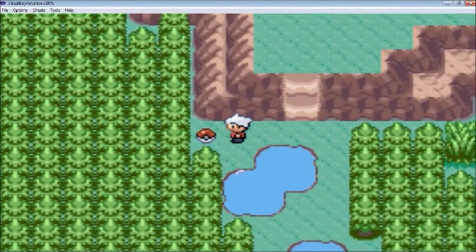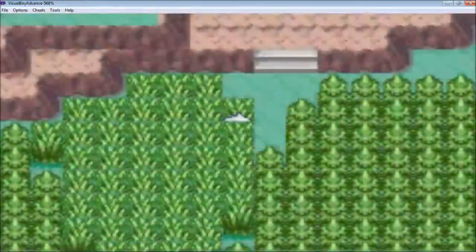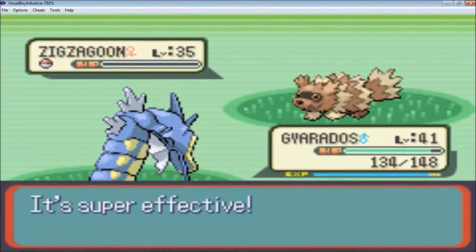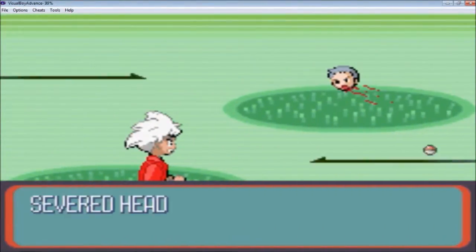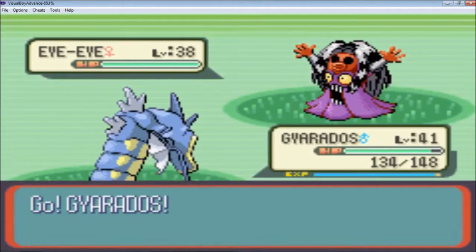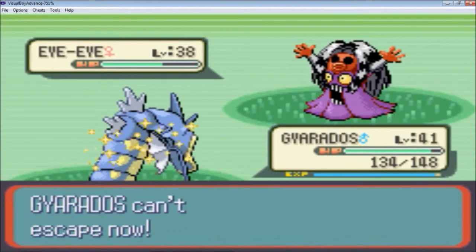We can continue on. Got a Hyper Potion there — very nice. Zigzagoon, I'm just gonna Rock Smash it. Almost level 42. Oh shit, caught me off guard there. We've got ourselves a Severed Head — these things always have IIs. I'm just gonna Surf it a few times.